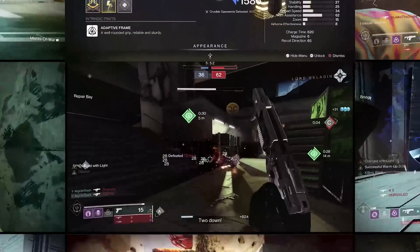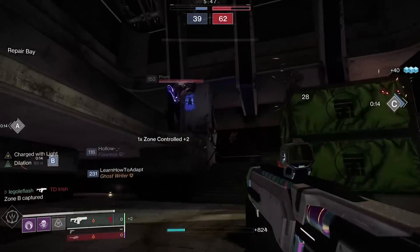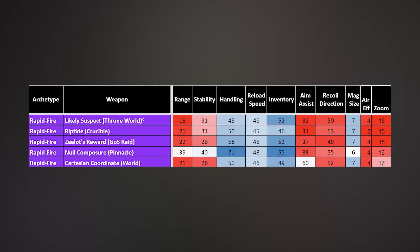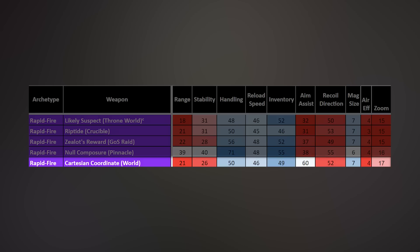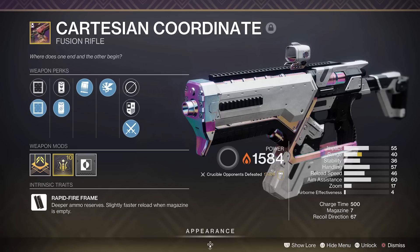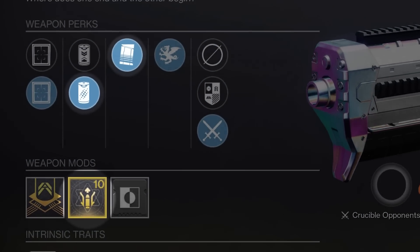The Cartesian Coordinate, a Rapid Fire Solar Fusion Rifle. Standing amidst a sea of poor aim assist rapid fire fusions, the Cartesian Coordinate stands out clearly with its 60 aim assist — every other rapid fire fusion is in the 30s. On top of that, it has scopes that can hit 17 zoom while most other fusions are stuck at the standard 15. Combine these stats with some range, stability, and a cracked fusion perk like Under Pressure and you're ready to rock and roll.